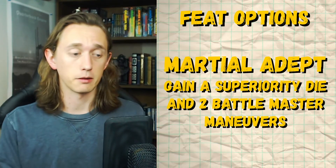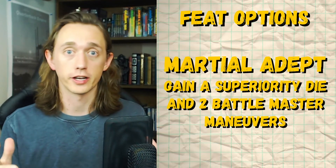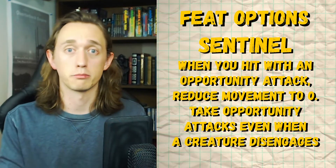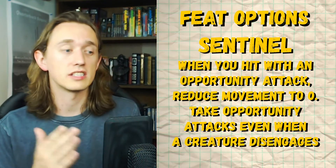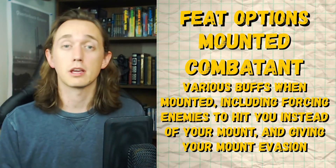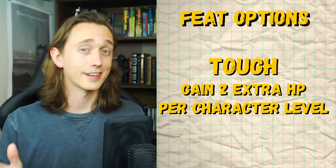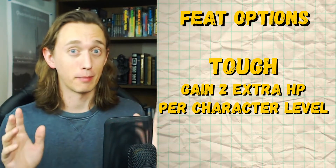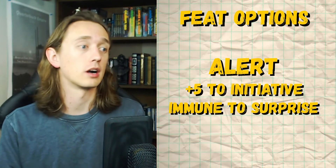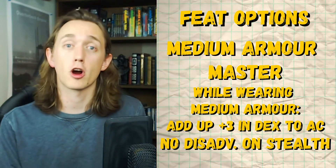Martial Adept also has some pretty good uses — taking Precision Attack to ensure you're getting that mark off on somebody, or getting a Maneuvering Attack to get your back row fighters out of some sticky situations. Sentinel does still have some pretty good buffs, like being able to attack an enemy who disengages, or attacking someone who just attacked an ally within 5 feet. Mounted Combatant can be really useful if you have a mount — it makes your mount way more survivable. Tough might save your life, since you are going to be getting hit a lot. Alert is really solid, because you are the one protecting the squishy members of your party — being surprised or acting late is not ideal. And lastly, if you manage to get a +3 to your Dexterity somehow, Medium Armor Master might be a good investment.